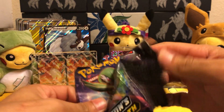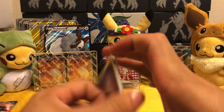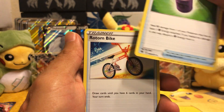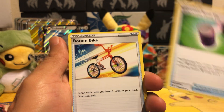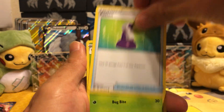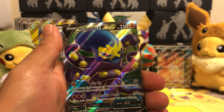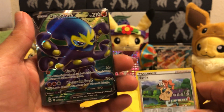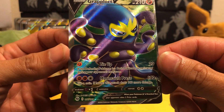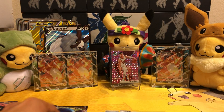Alright, eighth pack. Feels like Christmas. I'll be happy getting these holo energies, in all seriousness. Psychic, Suspicious Food Tin — what the heck is that? Rotom Bike, Arbok, Bullpix, Potion, Kakuna, Zigzagoon, Sonya. Oh, my God — Grapploct Full Art! My friend was just talking about this card and was telling me I'm going to pull it. I pulled it!